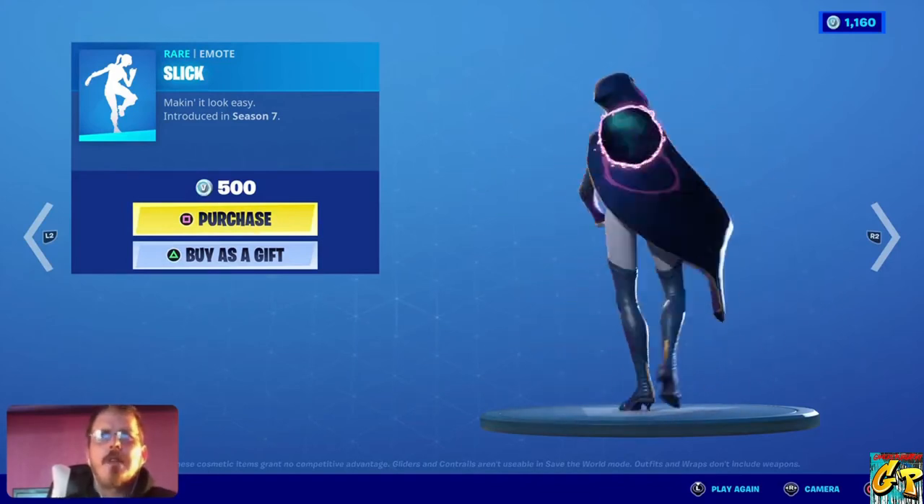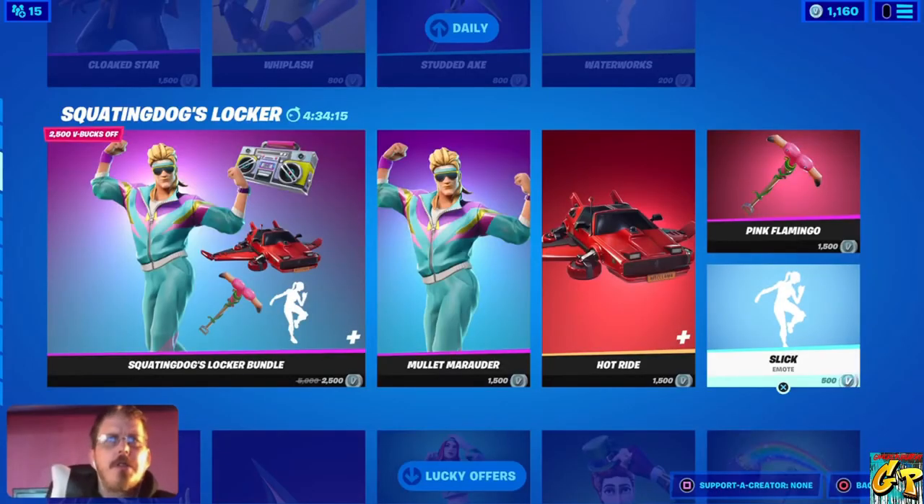And this one is the Slick Emote, which is used for Squatting Dog's Locker Pack. Let me tell you something else about Squatting Dog — right now, if you go to your App Store, whether it be iPhone or Android, you can get a companion app for Fortnite. It is the Squatting Dog App, as you can see the Creator's Bundle right here.